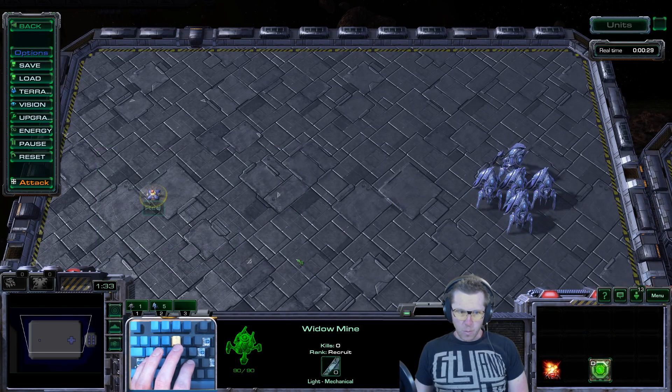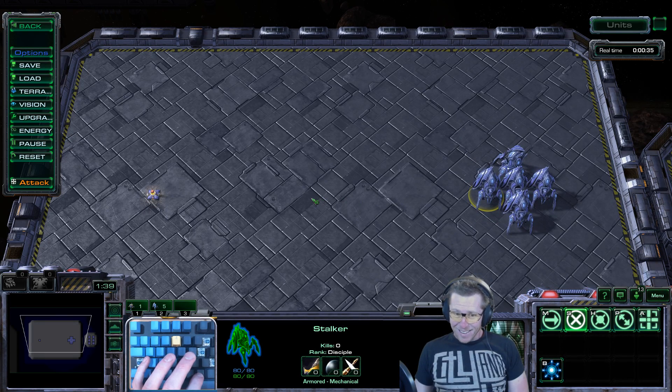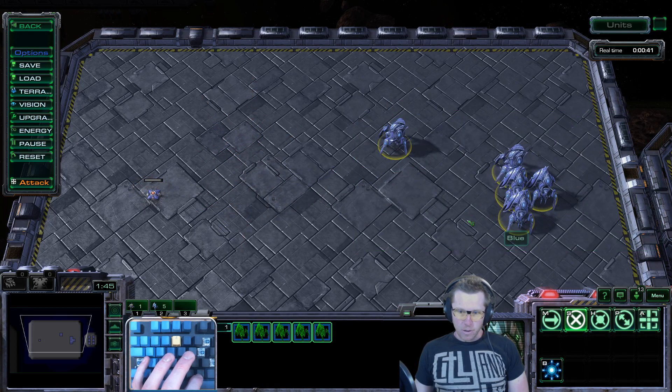So you've got some stalkers, your opponent has a Widow Mine, and you have no detection. What do you do? Well, you want to look cool, you want to look like a pro, right? So how do you do it?